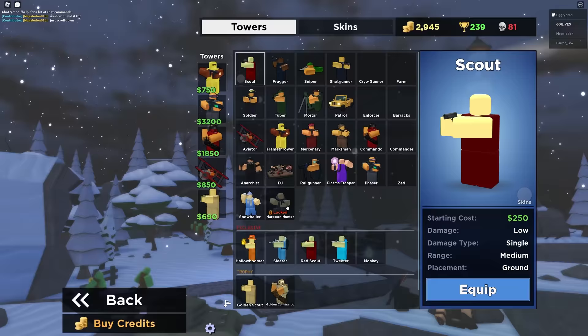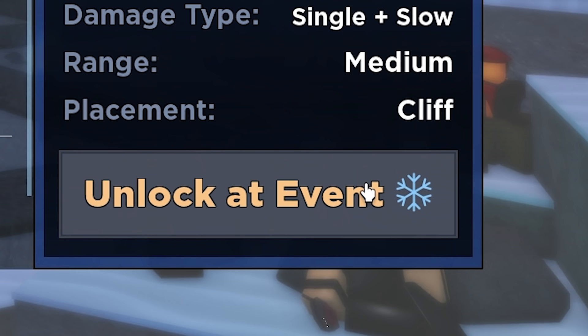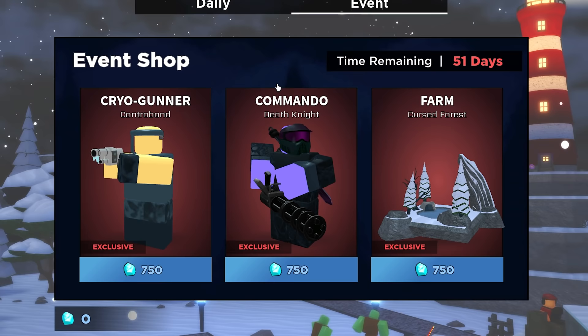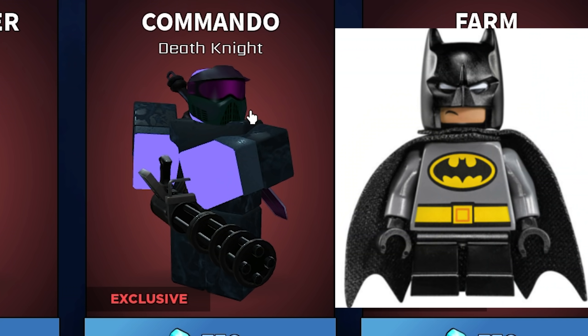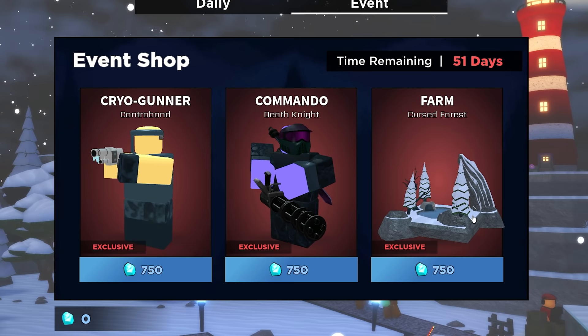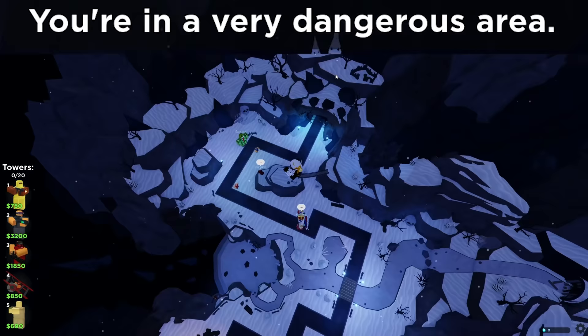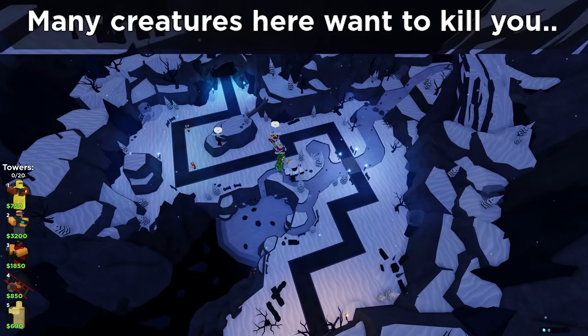Finally a new Tower Battles update — look at the new Harpoon Hunter tower that you only get at the new event. There are even event skins now; some of these look pretty dope. We got Batman, Craft Gunner, and Farm. The Farm one I really want a lot. Welcome to the new event — congratulations on making it. Now be warned: you are in a very dangerous area. Many creatures here want to kill you. I come back to TB after a year and this is the greeting I get — alright, dope.